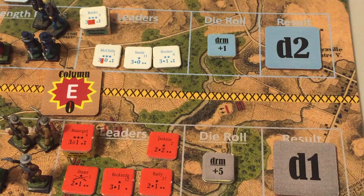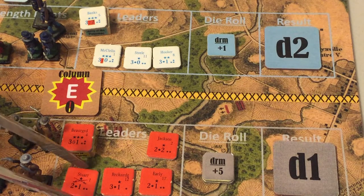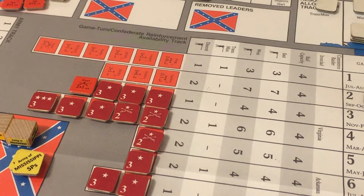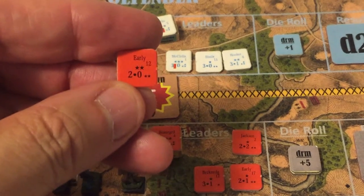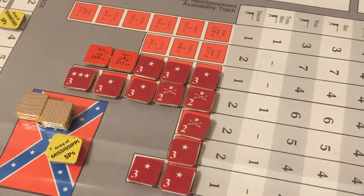Regarding promotions: Steele and Hooker's next-step counters are already in the Union leader pool, as is Jackson's. Breckenridge is not eligible for promotion. Early's promotion counter is placed on the turn track, making him eligible for promotion in turn three. The Army of the Potomac has only one retreat option — north across the navigable river — and both armies are demoralized.